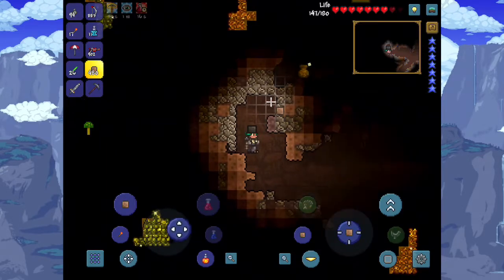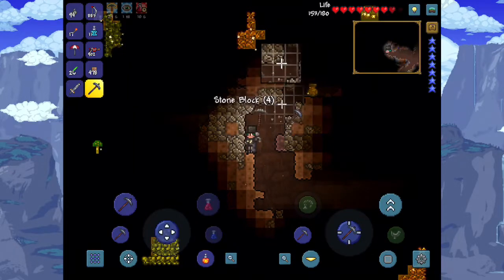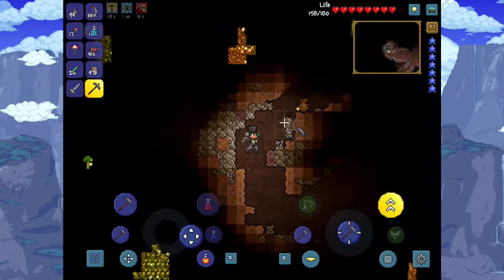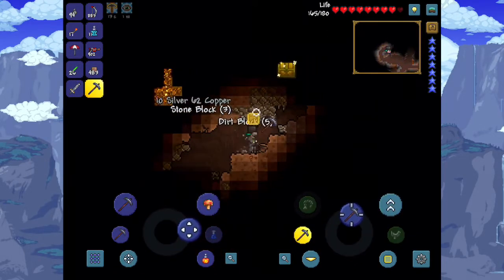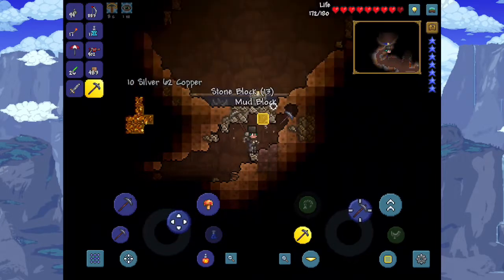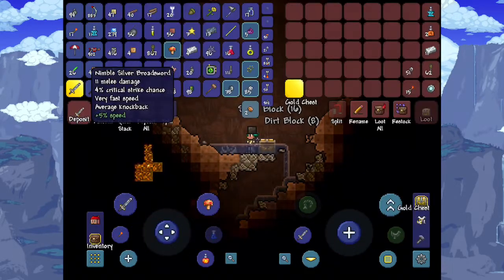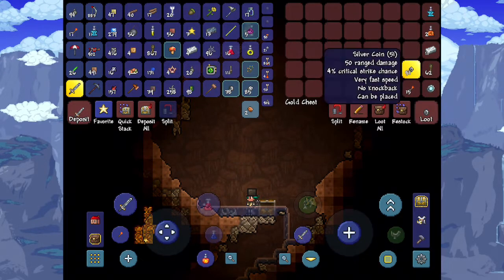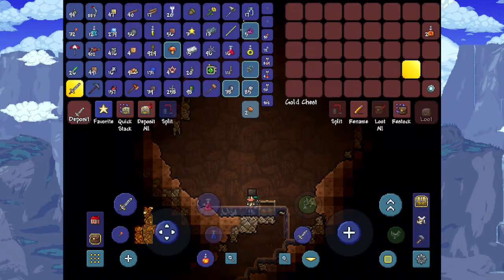Going over there - how do I mine all these blocks? I want to get my chest. We made it - what's inside? Oh, finally - magic mirror! Really? Finally, Terraria gives us the magic mirror! Great.